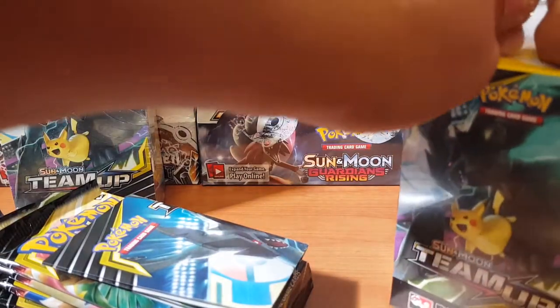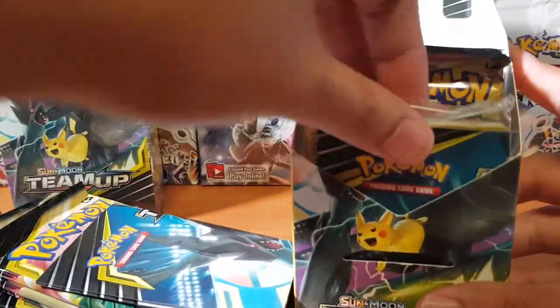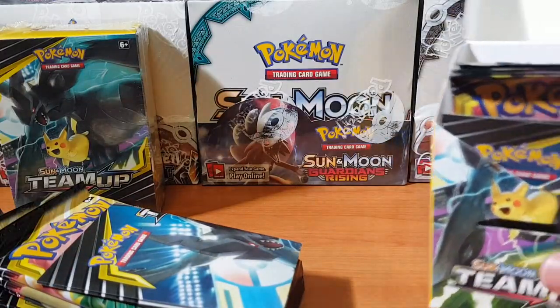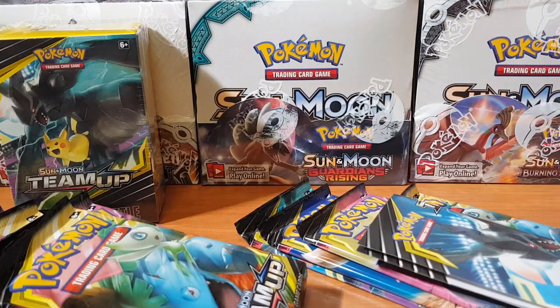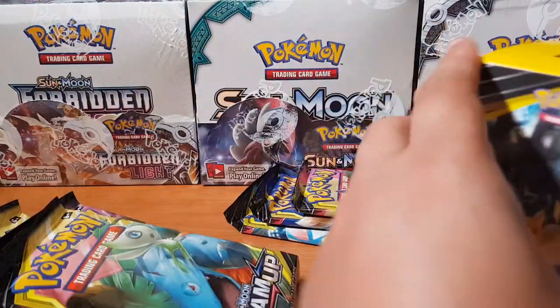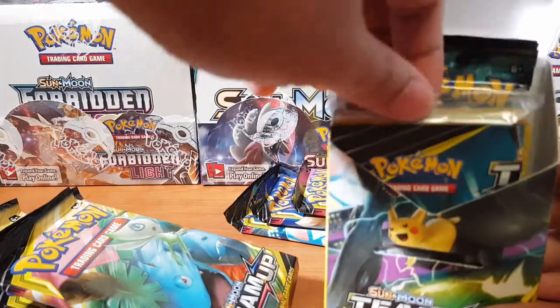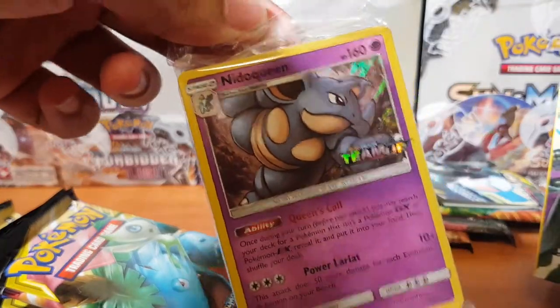So all up we'll have 16 packs to open today which is not too bad. I'm really excited guys — I did open up the Japanese version of this Team Up set and we did pull that pristine Erika card. Oh damn, another Jirachi — it's unfortunate, I was hoping to get all of the promos. Last set, come on — give me one more decent promo. Yes! A Queen — not bad, so I got three out of the four which I'm quite happy with.